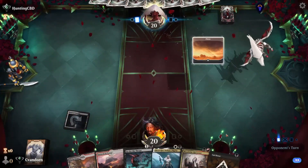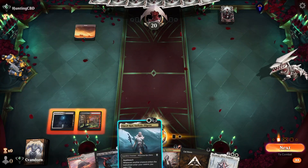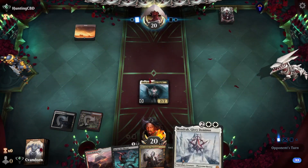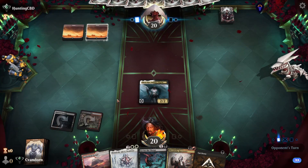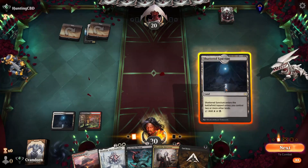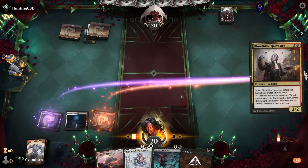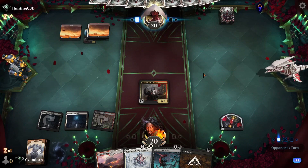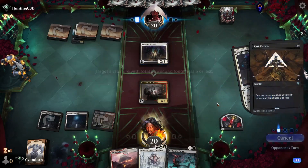Alright, next game. We'll keep this seven, started off with our Shattered Sanctum. Opponent plays a Plains. Let's get Elis down first. The Ossification on my Elis — okay. Let's play our Shattered Sanctum, our Blood Tithe Harvester, we can pass and hold up Cut Down. The opponent plays a land and an Inspiring Overseer, so we're just going to Cut that Down.